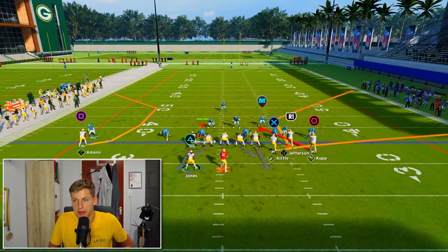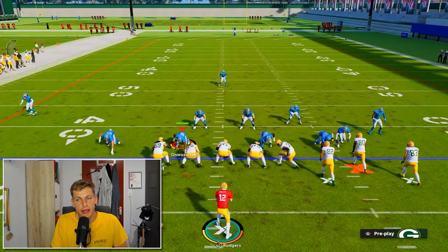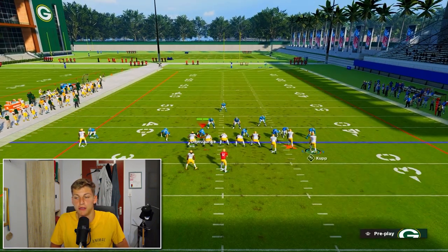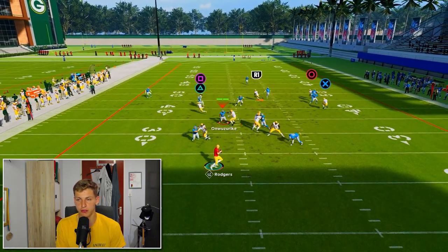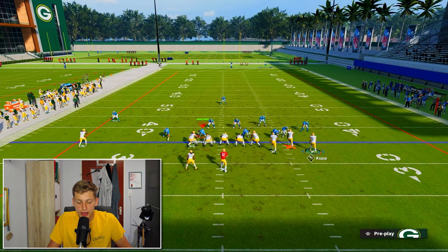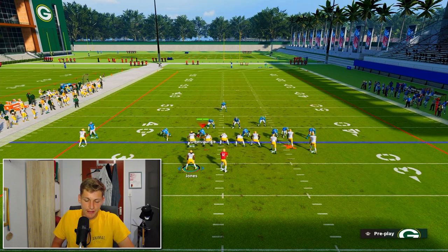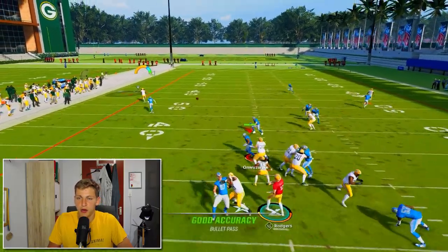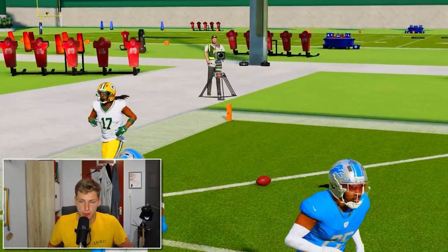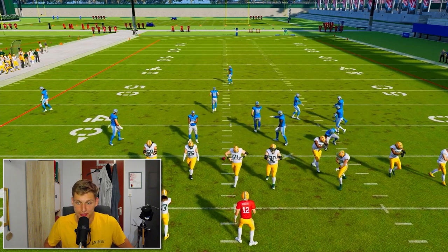If they shade over the top to take care of the Jefferson corner route, then we're going to have the square route wide open. It's basically pick your poison. The way you defend this is to put a deep third out there, but that changes a lot about the defense — and then all I need to do is run a drag and there's no one to account for that receiver. So you have the corner route and C route combination, and Devontae Adams is just absolutely going to fry on this.